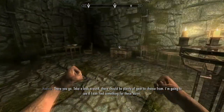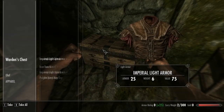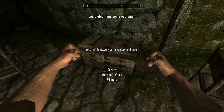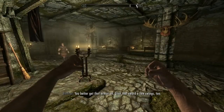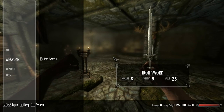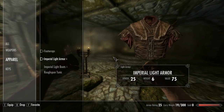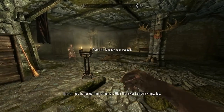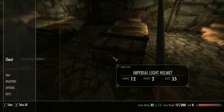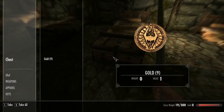I'm going to see if I can find something for these burns. You better get that armor on. Give us it. A few swings, too. Let's keep moving. That thing is still out there.